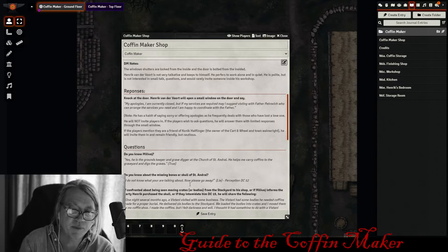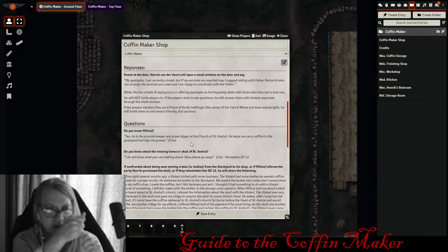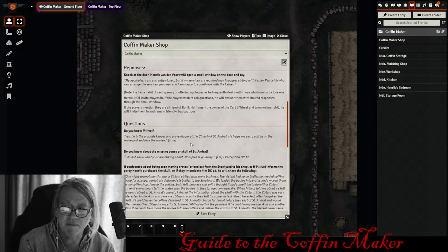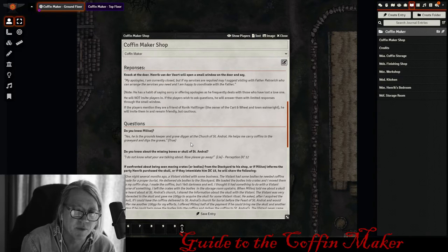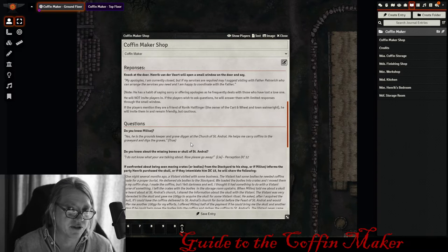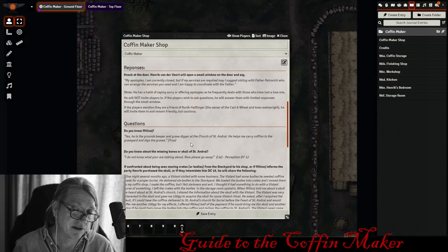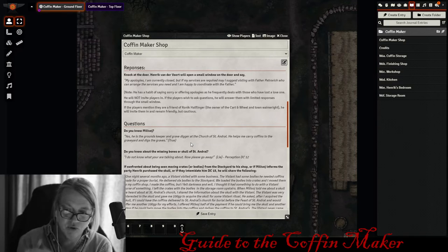Players will approach the coffin maker from two scenarios: either they've been at St. Andrew's Church and learned about the missing bones, or they've been at the stockyard and learned about Henrik from the murder investigation. If players knock on the door, Henrik will open a small door window, stare out, and say: 'My apologies, I'm currently closed. If my services are required, may I suggest you visit Father Petrovich — you can arrange services there and I'll coordinate with the father.' He won't open the door.